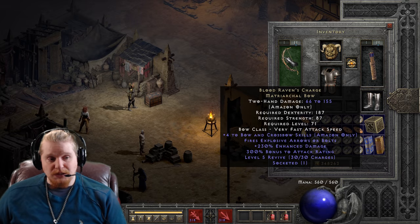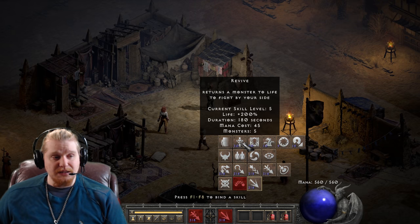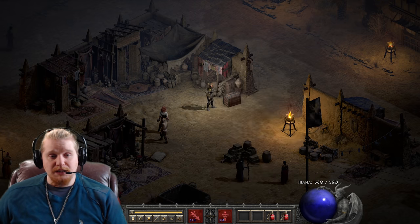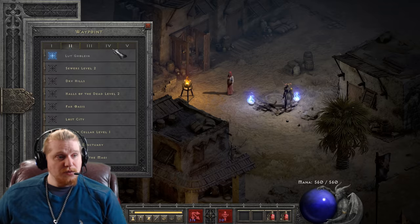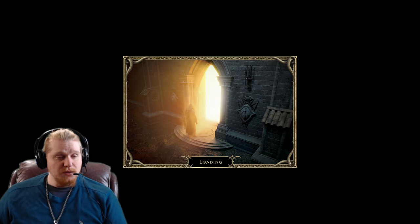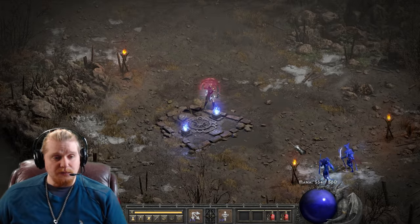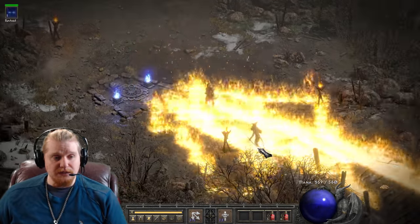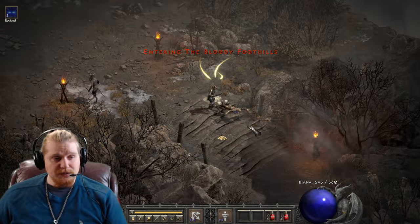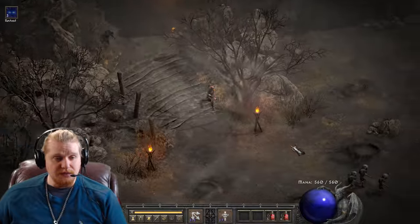So what is special about this particular bow? Well, the special thing about this bow is it has Revive charges — and I saved the best for last. On this bow, if you were to go out, let's say in Frigid Highlands, and start killing Shanky, you could summon yourself an army. What good is an army on a character like this? Well, you can use them for very specific purposes.